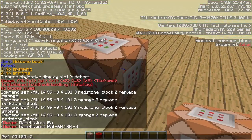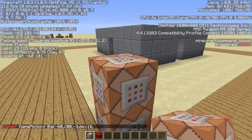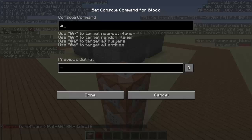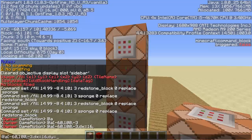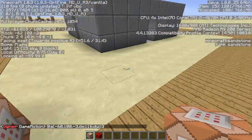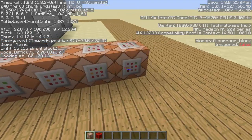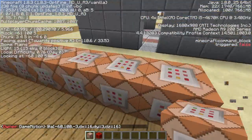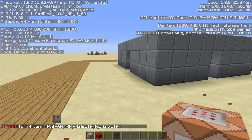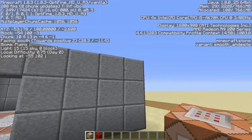Add comma dx equals 16 for the blocks going east, then comma dy equals 3 for the blocks going up, then comma dz equals 16 for the blocks going south. So dx is how many blocks east, dy is how many blocks up, and dz is how many blocks that way. Now we have our selector.